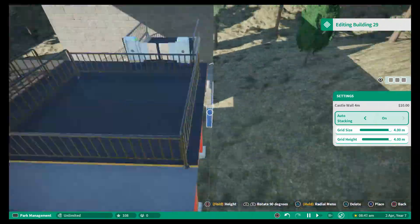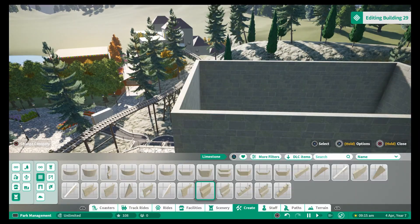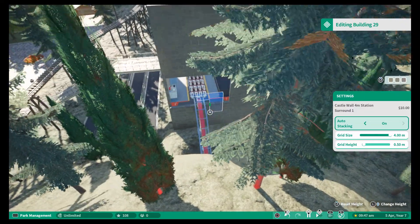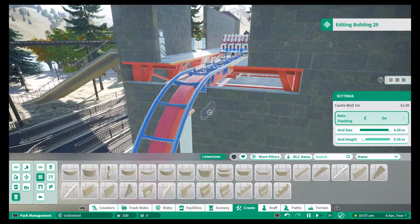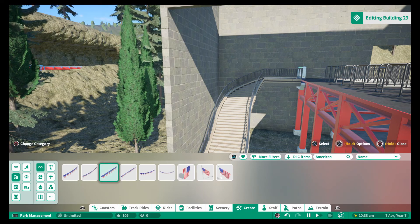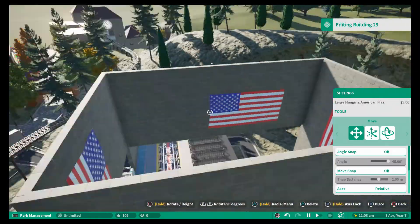My idea is to make it sort of like a museum near Mount Rushmore itself — essentially a large building with US flags and a few props inside. Nothing too over the top, but enough to make it a more exciting entrance. It's on two levels and incorporates part of the queue line, making it more interactive. Obviously if we're doing anything US-themed, it's flags everywhere.